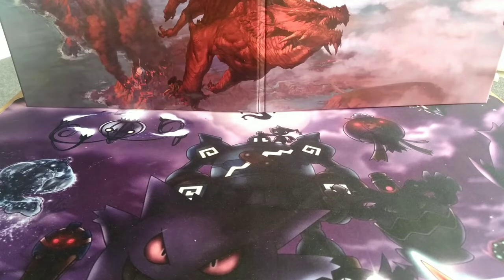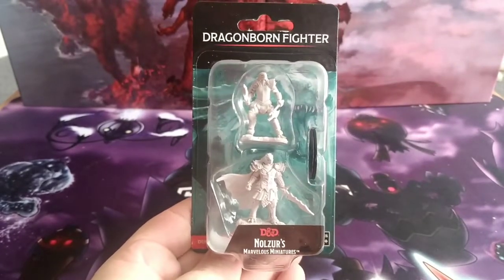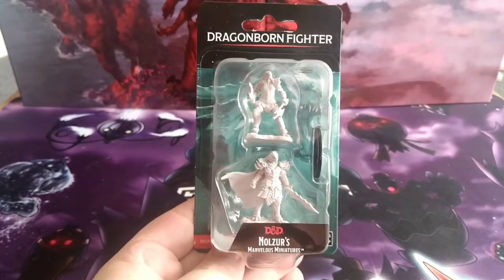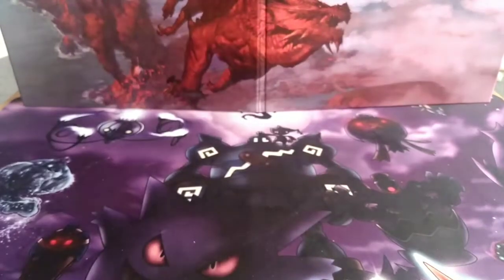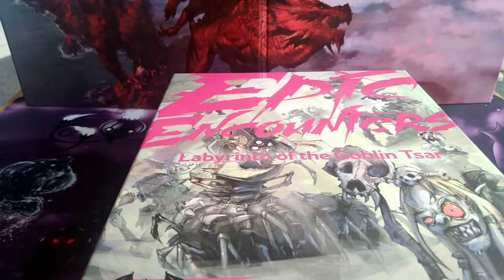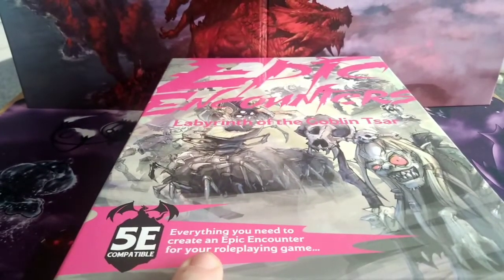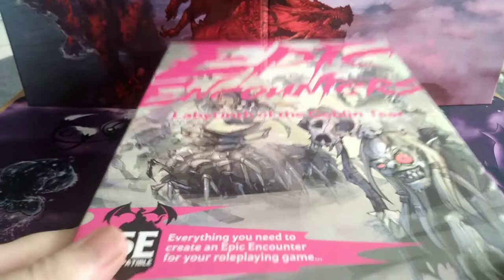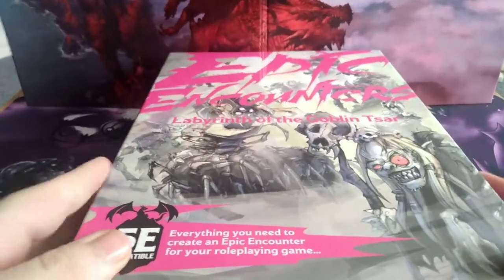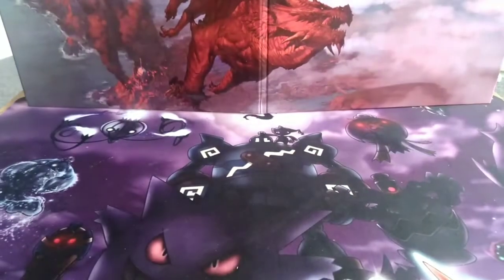In this review I'm going to be reviewing the Gnoll Saw's Marvellous Miniatures Dragonborn Fighter double pack. But what I'm most excited about is Epic Encounters: The Labyrinth of the Goblin Czar, which is 5e compatible — everything you need to create an epic encounter for your roleplaying game. I'll do the miniatures first and get to that later.